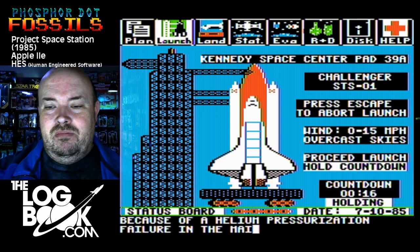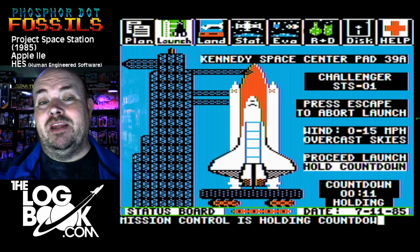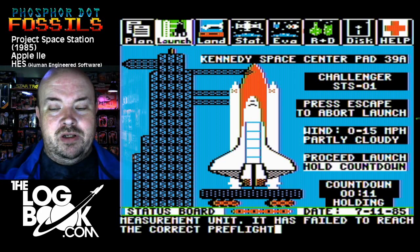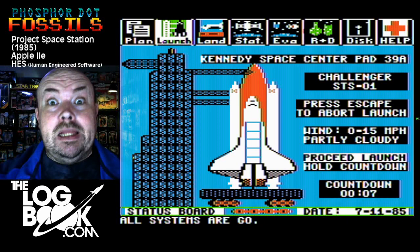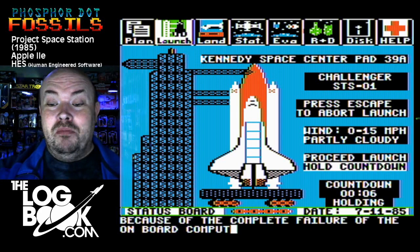If the weather conditions get bad in the game and you do not manually hold to wait them out, that can scrub your launch. You've been sitting on the pad for a day hoping it doesn't scrub. All systems are go — are they really? No, they're not. Complete failure of the onboard computer guidance system — but two seconds later we're going to go anyway.